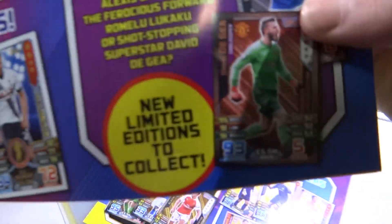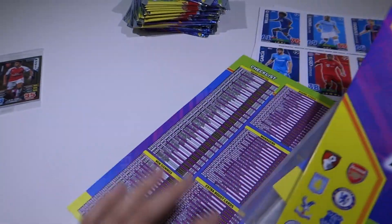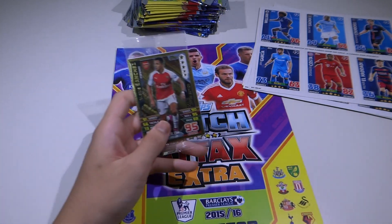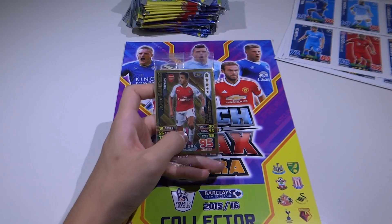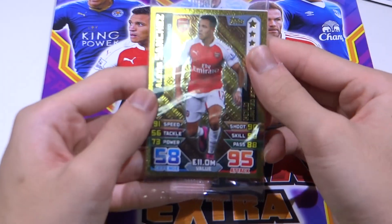Limited edition here. Alright, very nice. Let's put this aside first — just the front page. Let's go through this packet. Alexis Sanchez Gold, limited edition — 58 defense, 95 attack, forward 5 stars.